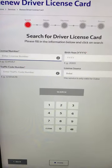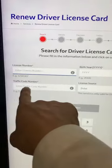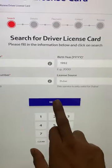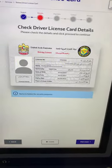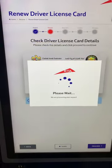Here we put our license number, date of birth, and traffic code. So we'll go ahead and search. That's my license here — I'm going to proceed.